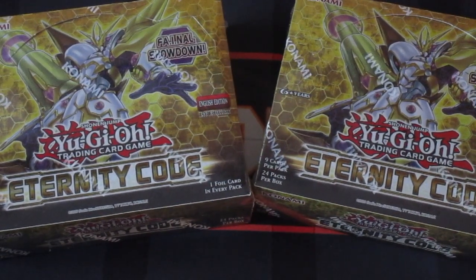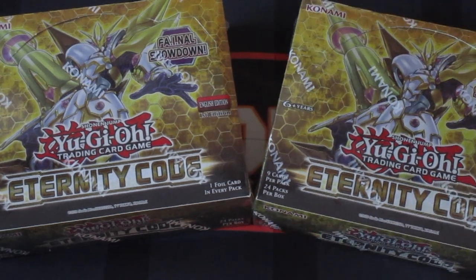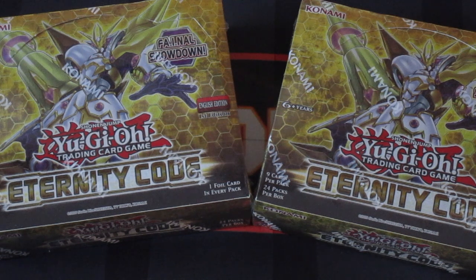What's up YouTube? This is BystandX89, and I'm coming to you with my latest product opening. Today we're doing two boxes of the latest core set for Yu-Gi-Oh! — that's Eternity Code — with these boxes from King's Game, which is actually located out here in New York City in Brooklyn.